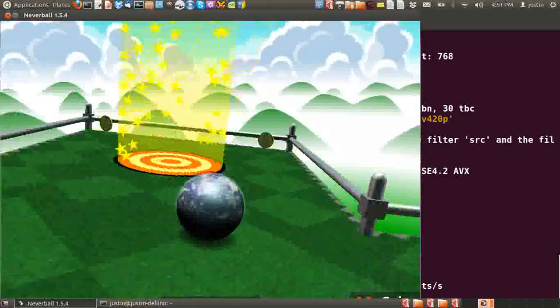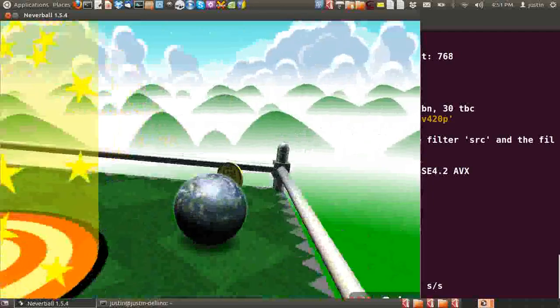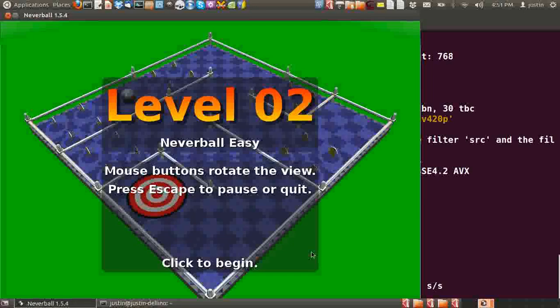This game also has an ugly cousin called Neverputt. So this is Neverball — there's one called Neverputt — and done, next level. You can install Neverputt much the same way: go to the terminal, type in sudo apt-get install neverputt, one word, as you can expect.